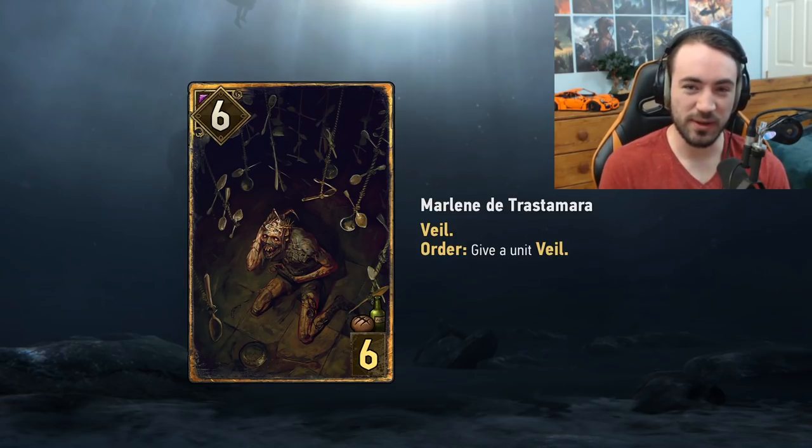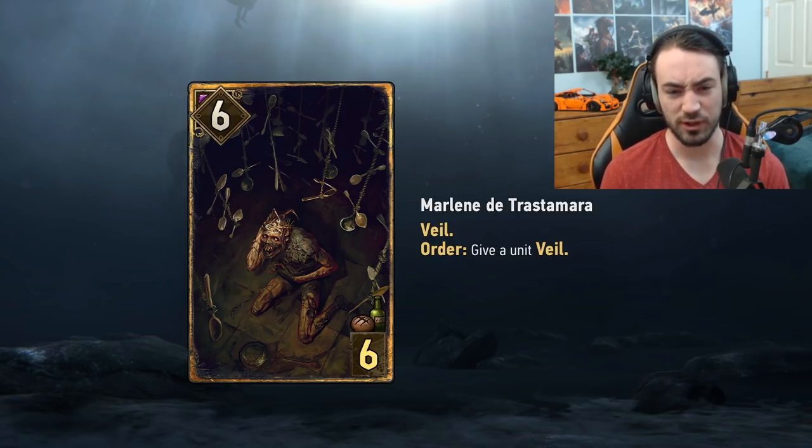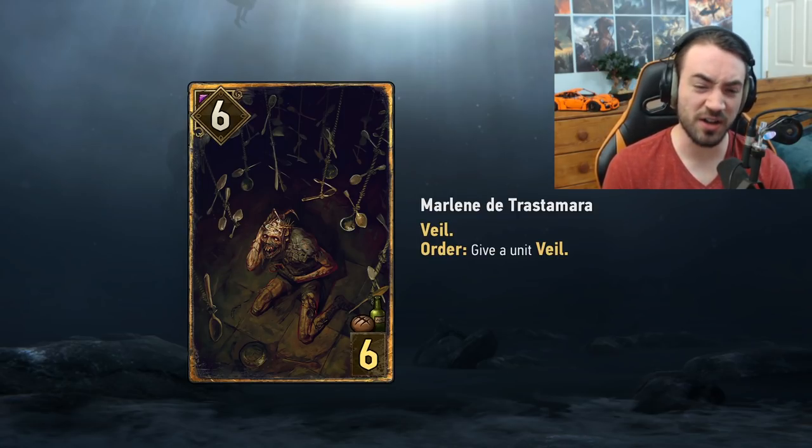One interesting note: since Veil is a status, you could theoretically give an opponent's unit Veil to prevent them from buffing it with Vitality, or combo it with Vincent since Veil counts as a status. It's just a lot less flexible than Purify overall — hard card to utilize, probably won't see much play.